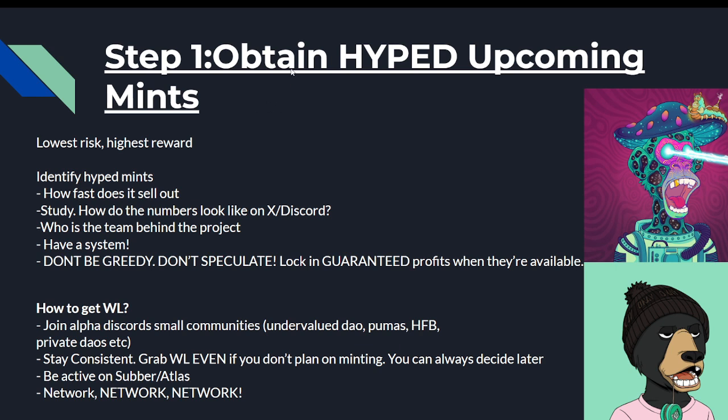Step one is to obtain hyped upcoming mints. This is your lowest risk and highest reward strategy because when projects are pre-mint, that is typically when they are the most hyped. Last cycle we had projects like Trippin Ape Tribe — I did very well on those. I believe it was a 6 SOL mint, it ran to 80 SOL. I actually sold one at 80 SOL and the other at 10, wishing I'd sold both at 80.